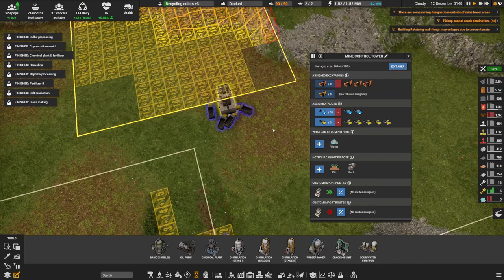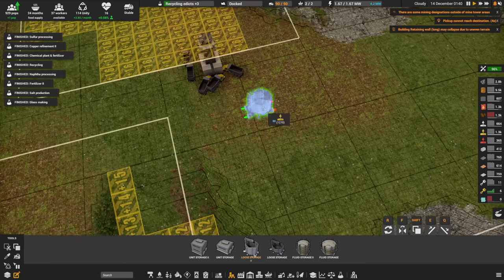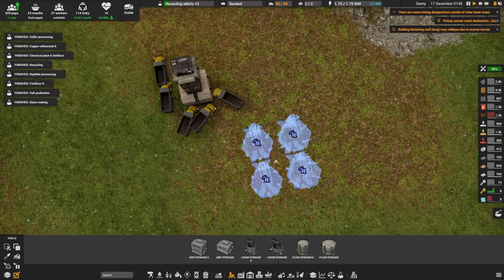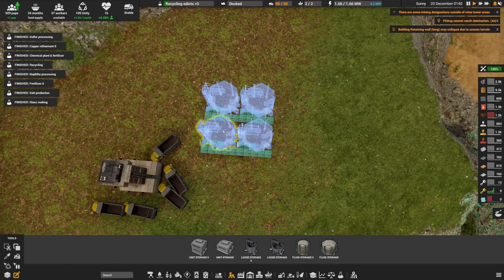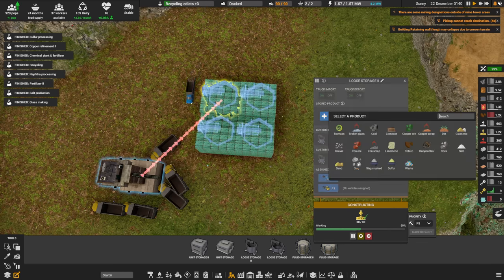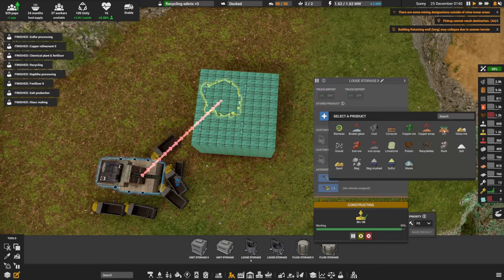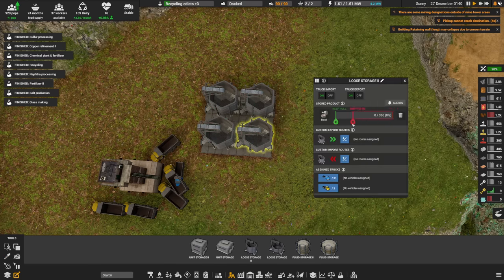We're going to send this crew over here and make sure they dig up everything they possibly can. I'm going to give them some advanced logistics storage — two and two. We're going to assign rock and dirt to those storages, copy paste, and slide the priorities. I'll set one super low priority and the other reasonably high.